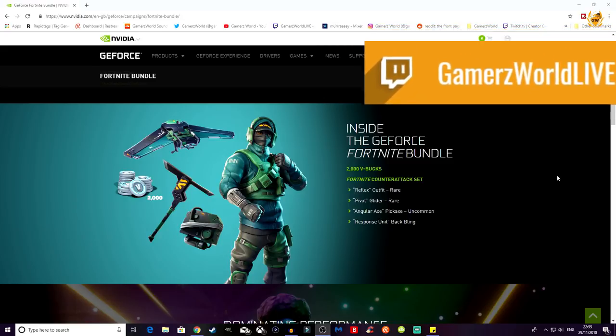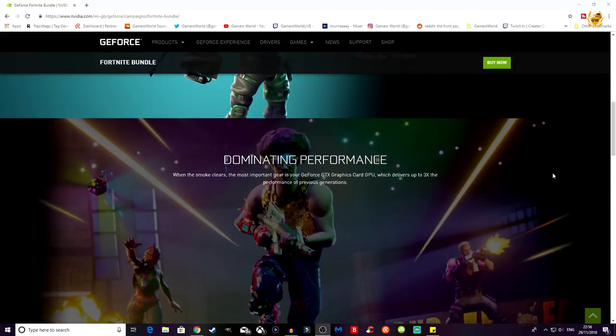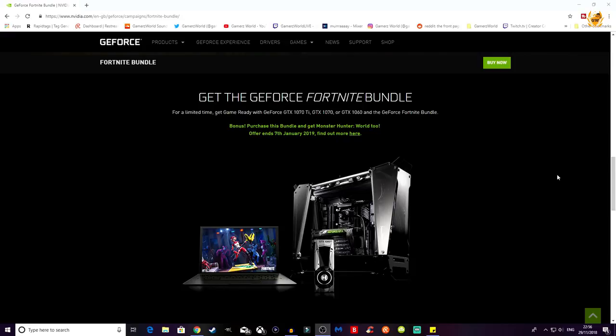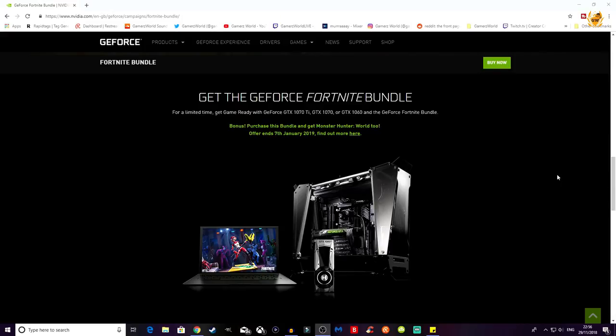It's not the best bundle — it's probably down the bottom end of the list. But if you're Fortnite crazy and in the market for a new graphics card, it might be worth it. To get the bundle you need to be buying a GTX 2070 Ti, GTX 2070, or GTX 1060. If you buy before the 7th of January you also get Monster Hunter World thrown in.